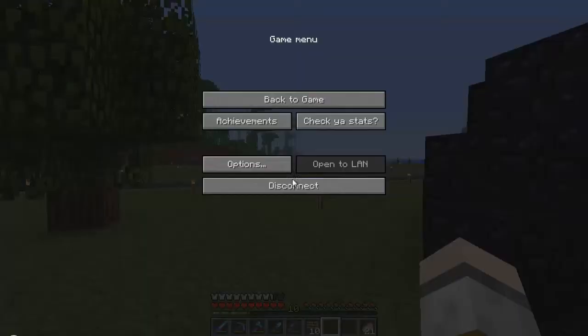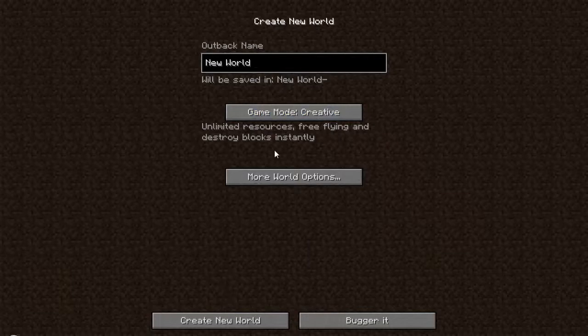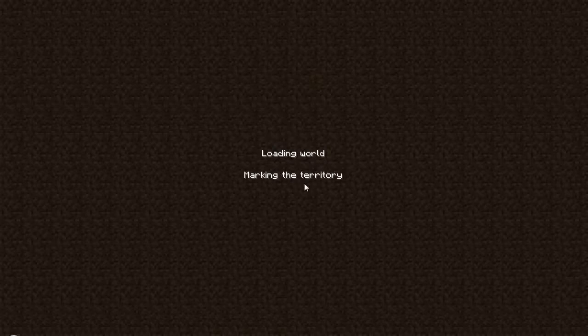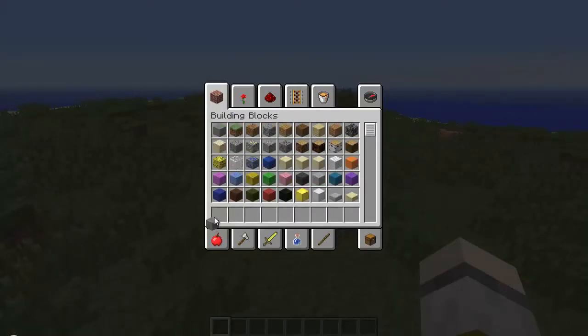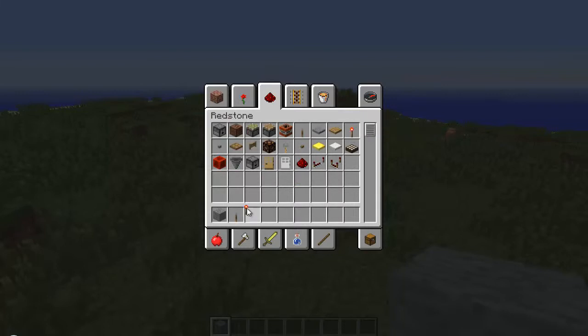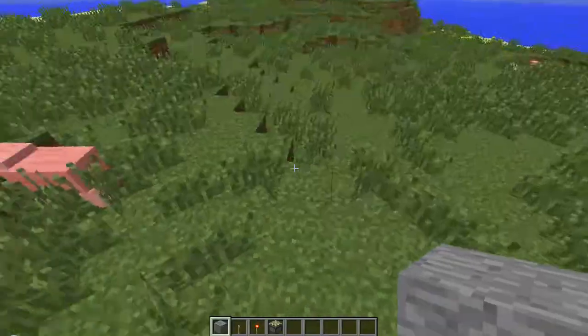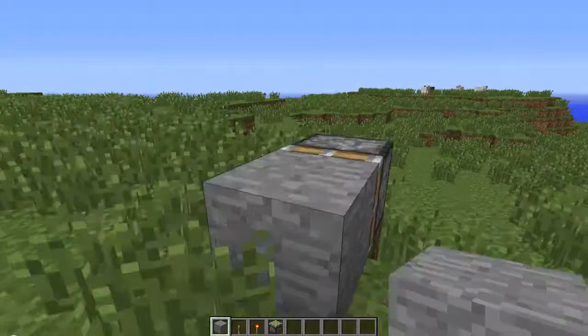Let me jump over to a quick test world. New world — 'Prank Tests.' I'll show you how it works; it's pretty simple actually. Okay, it's good enough. I need one lever, redstone torches, sticky pistons — and I think that's it actually. Say that's the drop, put that there.